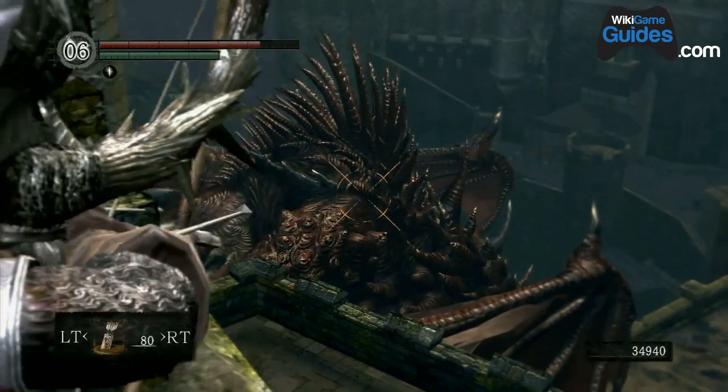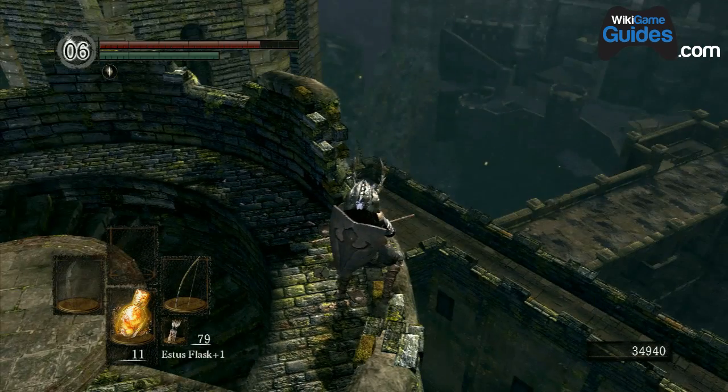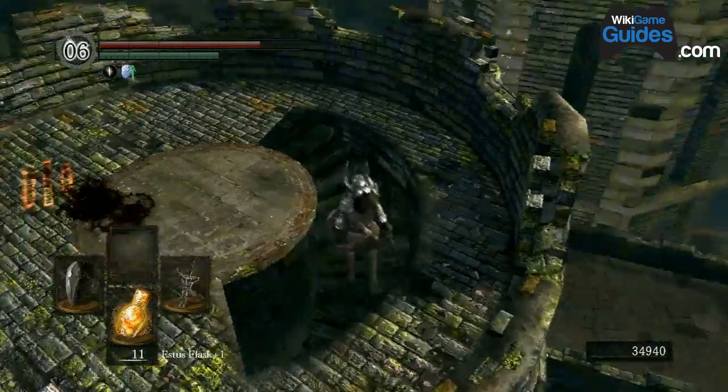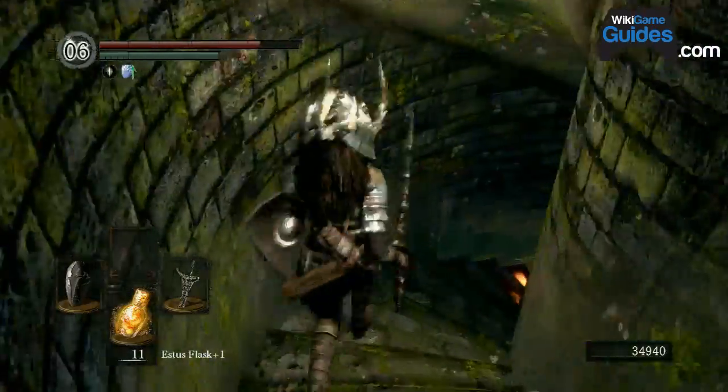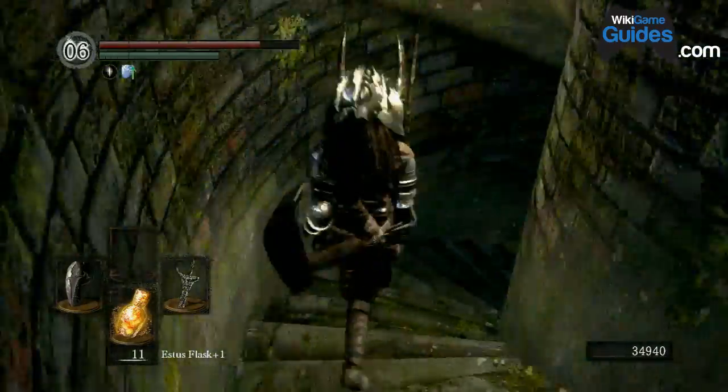You literally just go up here, shoot him in the back once, he jumps down, and then he just vanishes — like he glitched and vanished. And then in a few seconds I'm going to get, I think, 10,000 souls.